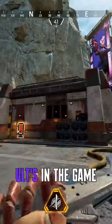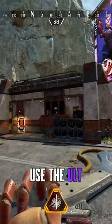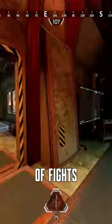Number three, Ashe's ultimate is one of the best ultimates in the game. You can reposition very quickly with it, but did you know you can actually use the ultimate through windows? This can be really good for catching people off guard and will help you win a lot of fights.